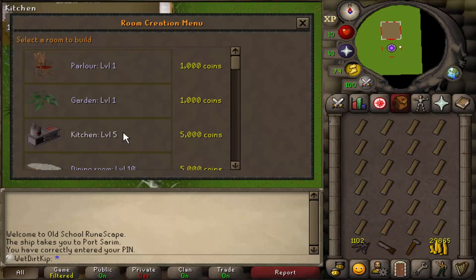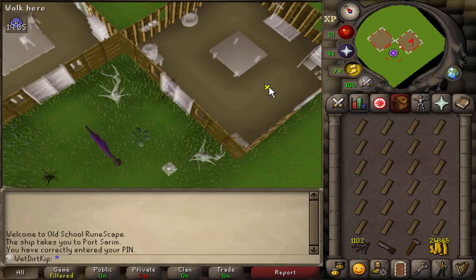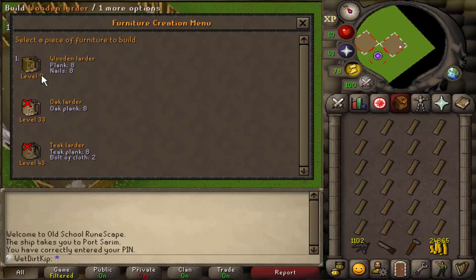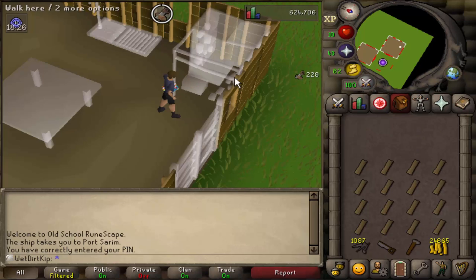First thing I'm gonna do is build a kitchen — that's gonna cost us 5k but it's worth it, we'll have it forever. I'm going to start building larders because they use the most amount of planks per build. No matter what construction material you're using you always get the same amount of XP per material — each piece of soft clay gives 30 Construction XP, each plank gives 29 Construction XP. So it makes sense to build the thing that uses the most planks.